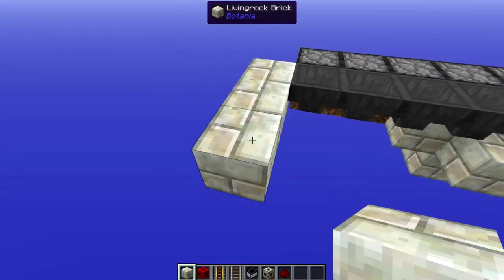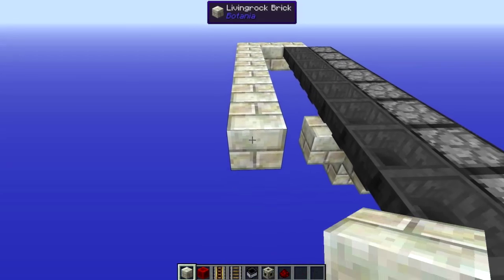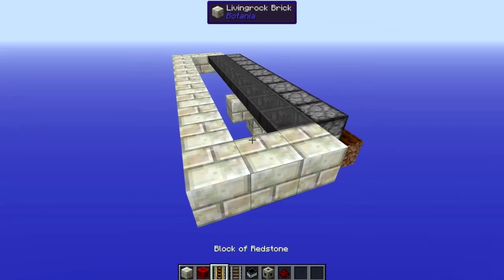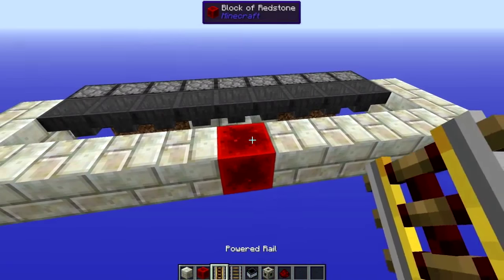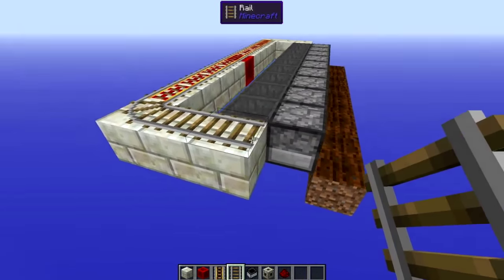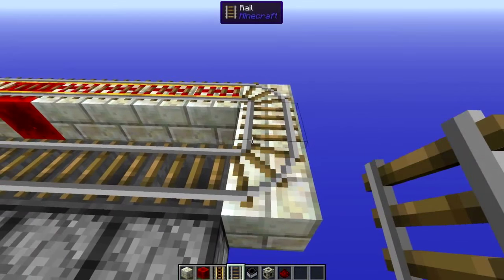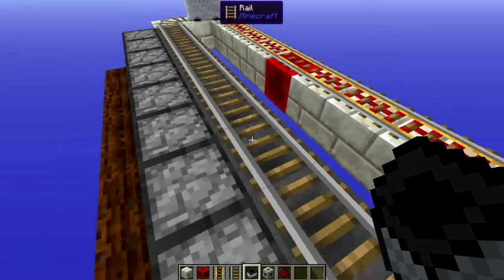Now we have to make the circuit for the minecart to run around. We go out one extra block backwards so that the redstone doesn't mess with the hoppers, then put a rail all the way around with some powered rail at the back and a redstone block in the middle. The reason I use the hopper minecart is because it seems to be the easiest early game way of getting your items to distribute evenly. The other way would be using corporea, but that's definitely a bit later in the game. Now we can drop our hopper minecart down and make sure it goes around in circles.